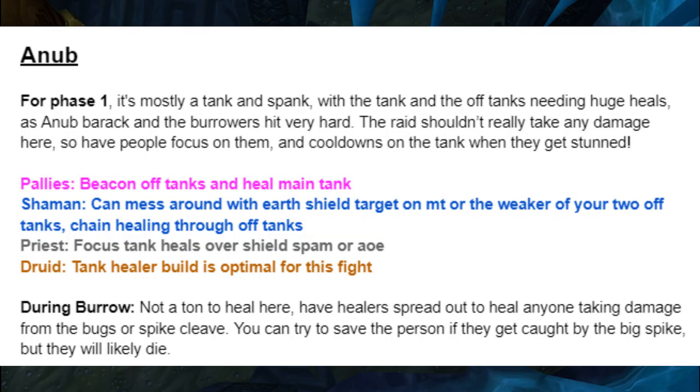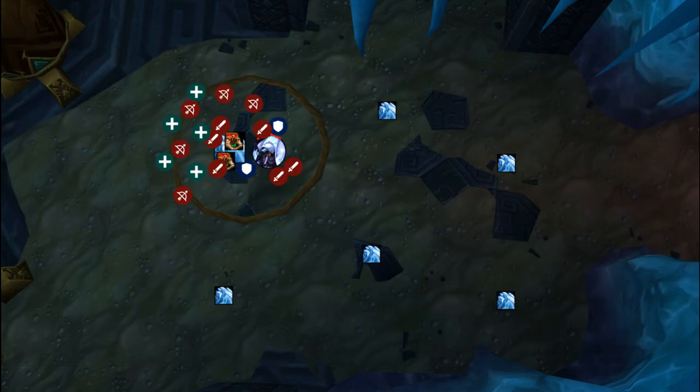For Anub'arak in phase one, it's mostly a tank and spank — and those tanks are going to get spanked. You'll have one main tank and two off tanks. Make sure you have Beacons, Earth Shields, and major heals going through all of them throughout the fight, particularly when the Burrowers are up, as they do a ton of damage to those off tanks, especially when debuffs stack up. Because no raid damage should be going out during this time, just have all your healers focus on the tanks, even Disc Priest. There's no reason to pre-shield people — have them Penance, Flash Heal, Greater Heal, whatever they need, into those tanks.